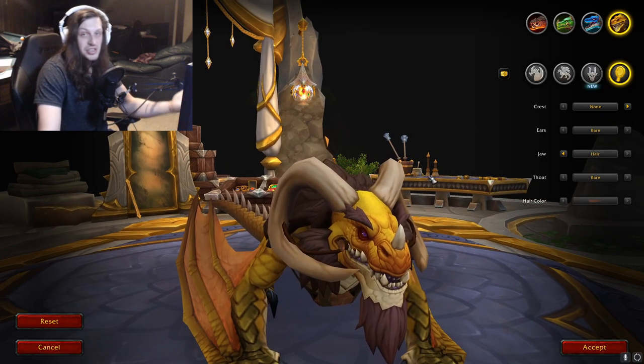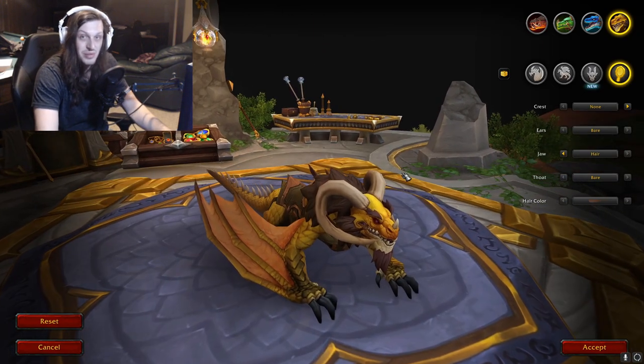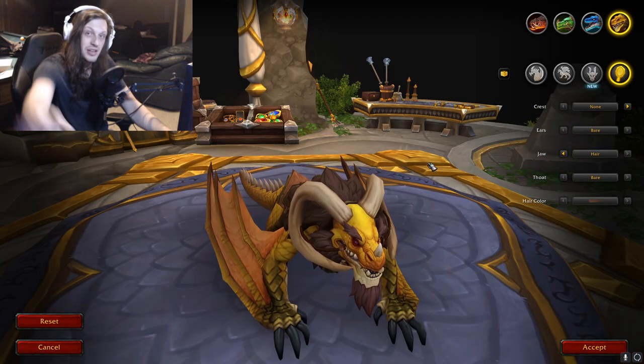So that's all the customization options. What ones do you like the best? I think it'd be cool if you unlock all the spike options and put them on, or unlock all the fin options and put them on. Let me know how you're customizing your dragons, and I'll catch you in the next one.